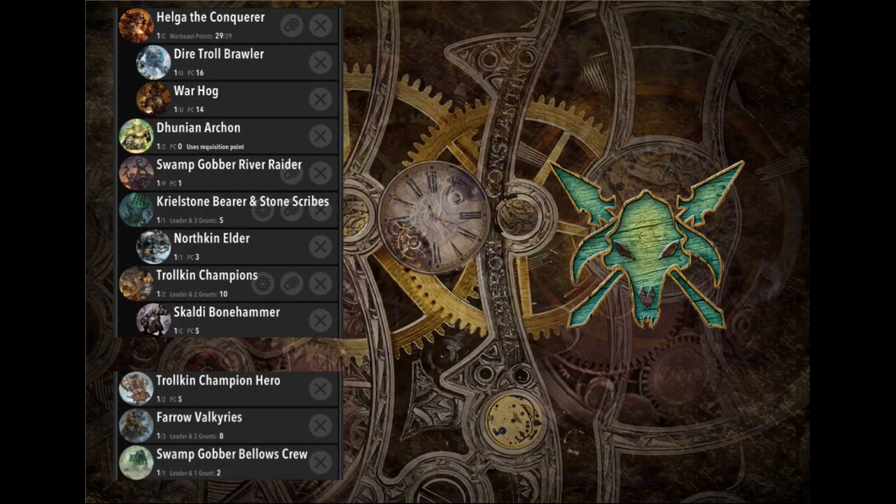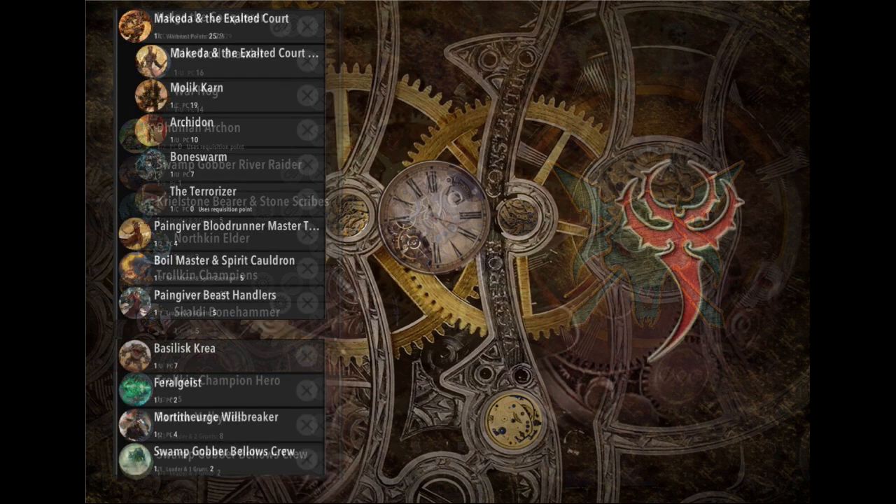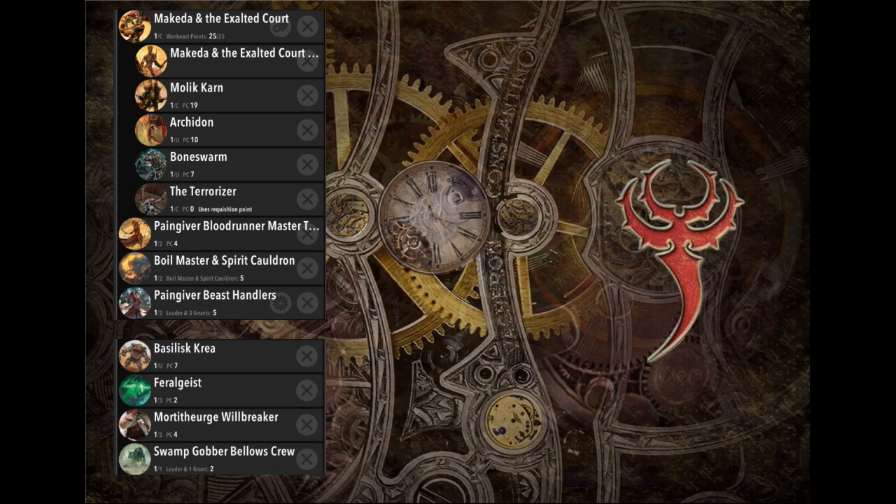For the final game I'm not switching anything in my list — the sideboard doesn't slot in well. Valkyries go down faster than Champs, I can't get rid of the Stone, it's just a hard list to sideboard because of how tightly put together the brick is. For my sideboard I realized the Blood Runner has really only become a flag-scoring piece. So for four points I get a Feralgeist and the Bellows Crew: Swamp Gobbers can hold a zone without support, and the Feralgeist can keep beasts alive if Ethan's scrapping at the bottom or babysit the flag with hard-to-kill stats.